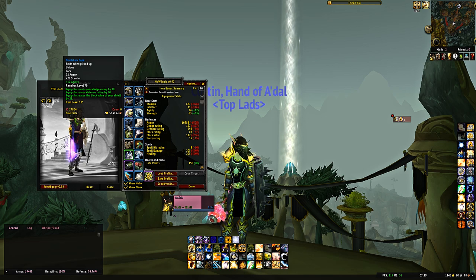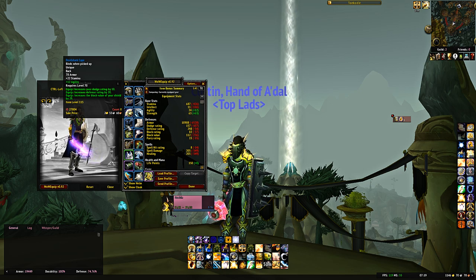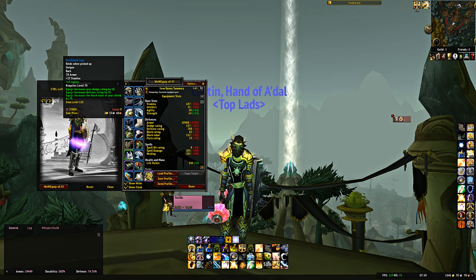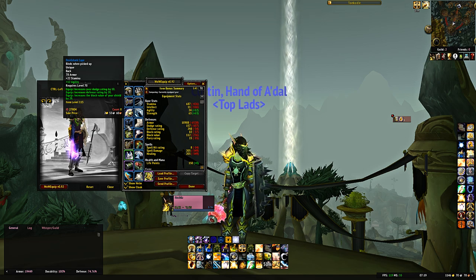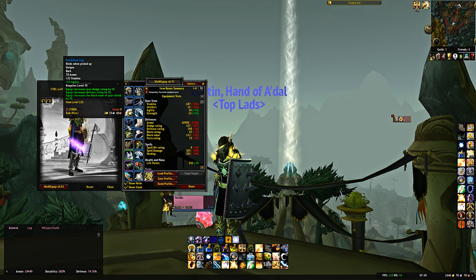For the cloak, Devil Shark Cape from the final boss of Steam Vaults Normal — defense rating, dodge rating, block value, 22 stamina. Your cloak enchant will vary: if you have the dodge rating cloak enchant available (an AQ enchant available with patch 2.2), get that. If not, put agility. If you don't want agility, put armor — but understand you'll have to make up for the loss of dodge somewhere else. Recommendation: try to get dodge rating, then agility, and in the worst case, armor.